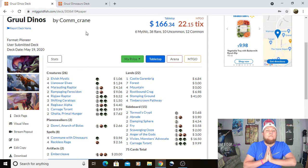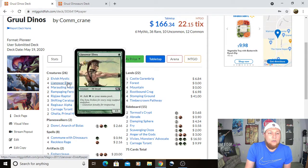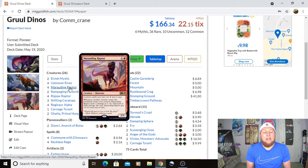This is the Pioneer version of the deck. The sideboard is slightly different from what I played at the tournament since I adjusted it for Modern. So, Gruul Dinos for Pioneer — you need to pump out your dinos, so you've got two Elvish Mystics and four Llanowar Elves as your main turn-one mana producers. Then we have four Marauding Raptor, which is the best card in the deck — it's a mana dork that gets huge and has great synergy with the rest of the deck.